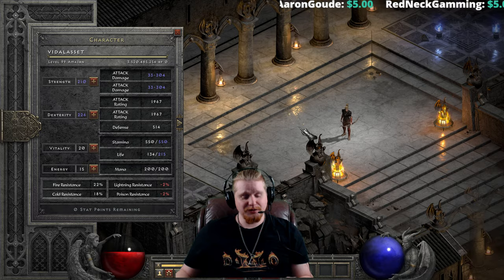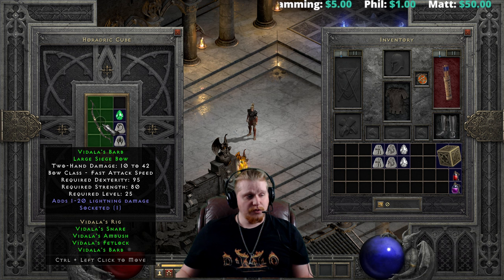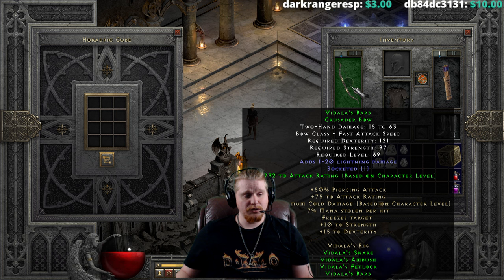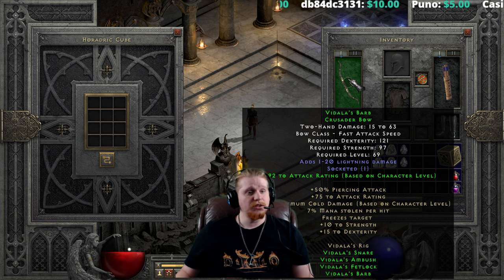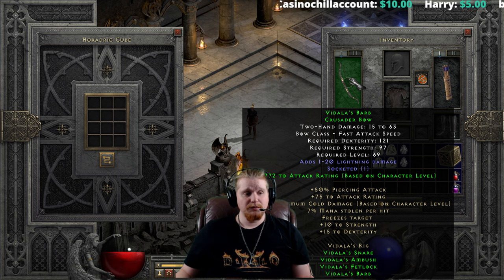Let's upgrade one more time — I don't think it's going to be a good upgrade, but let's do it anyway. Vidala's Barb doesn't have any enhanced damage, which means it's probably going to upgrade very poorly to the upper tier. We go from 10 to 42 damage, 95 dex, 80 strength, level 25 to the Crusader's Bow of 15 to 63 damage, 121 dex, 97 strength, level 57 without the green bonus — 69 with the green bonus. It just doesn't have any enhanced damage on it, so it's very, very poor. Generally you want to use this set with an elemental damage build, so the physical damage doesn't matter too terribly much, but by the time you hit level 69, you kind of want something better than 15 to 63.